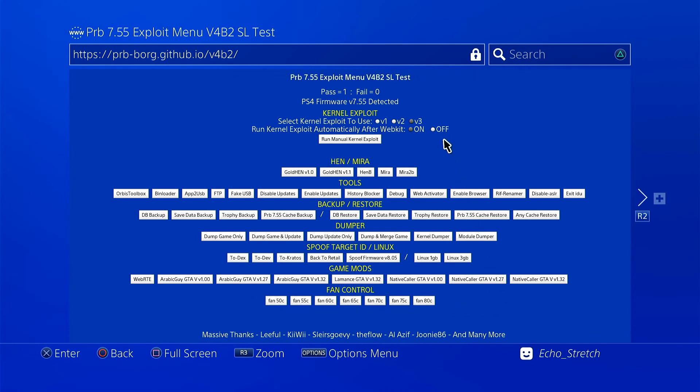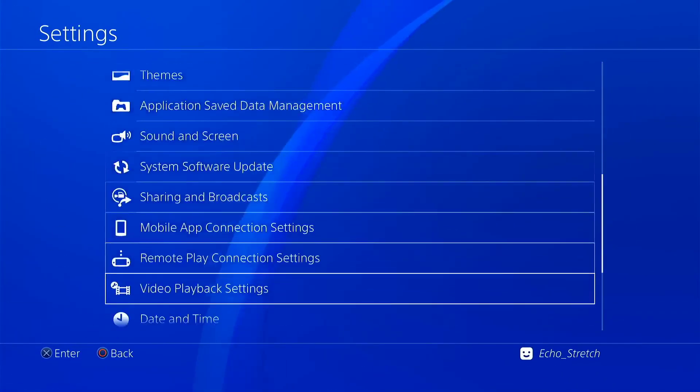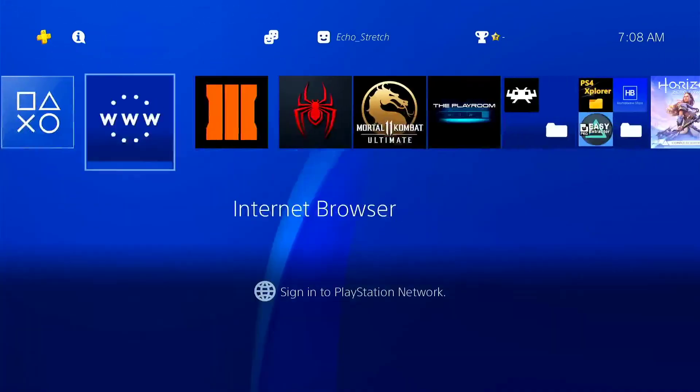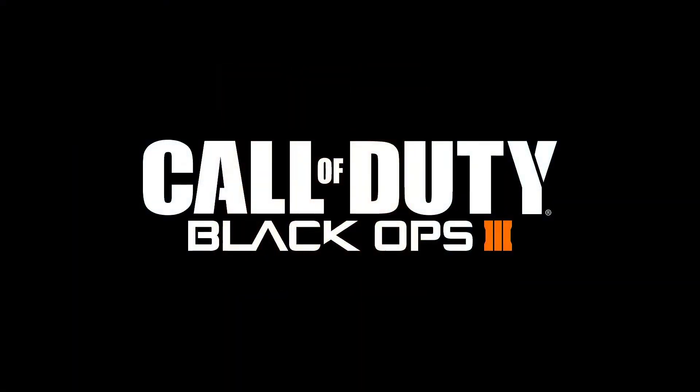Let's go ahead and hit our PlayStation button and make sure that we are jailbroken — and there we go, our debug settings are there. Go ahead and launch a game — Black Ops is loading. If you guys liked the video please go ahead and like it, if you're not subscribed go ahead and hit that subscribe button, and I will see you guys in the next video.